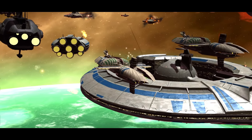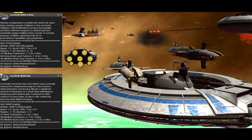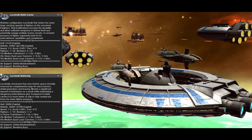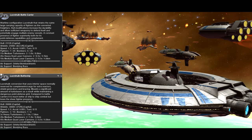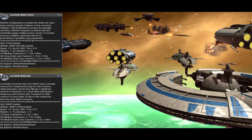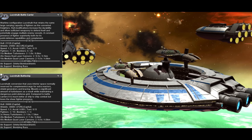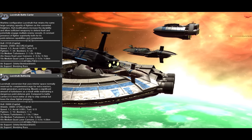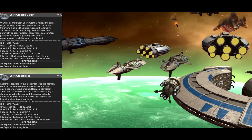The Lucrehulk is probably the main battlecruiser you'll come across when playing both as and against the CIS. There are three primary distinctions between Lucrehulk classes: the cargo or auxiliary Lucrehulk, the battlecarrier, and the battleship. All three levels of Lucrehulk have significant fighter loadouts and reasonable damage, though as you can probably guess, the battlecarrier has more of a focus on fighters and less on damage, while the battlecruiser is set up more for direct engagements in both damage and health. The cargo Lucrehulk has the same fighters, hull, and shield strength as the battlecarrier, but about half the damage of it.